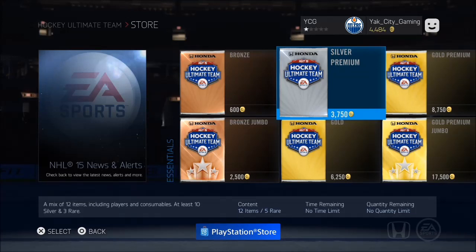So here we go — we're a little coin poor, as we only have 4400 coins, which means we can only open a 3.75k pack. Whatever, it's a silver premium — we'll see what we get and how it goes.